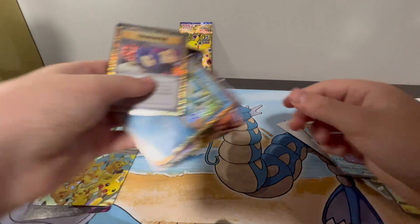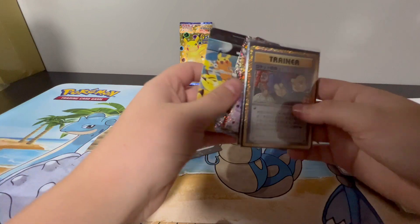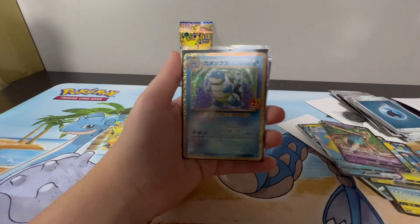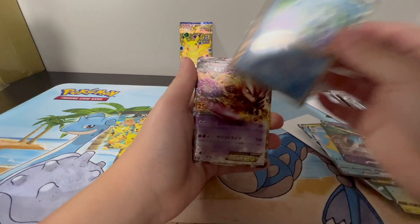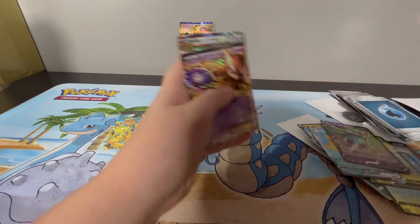And for our bigger hits, we got Rocket's Admin from the promo pack — I love this card a lot. Blastoise from the promo pack. Wow. We got Mewtwo from the promo pack and Rayquaza from the promo pack.